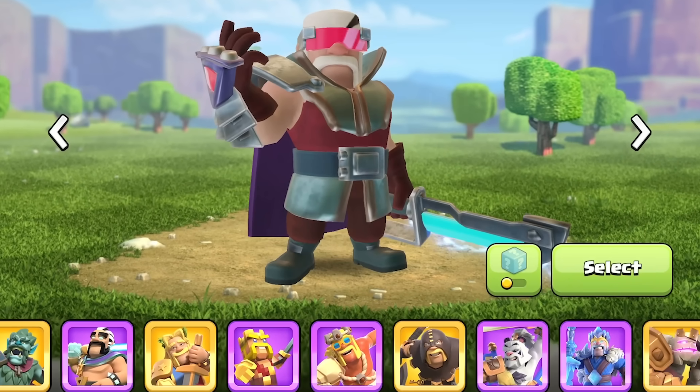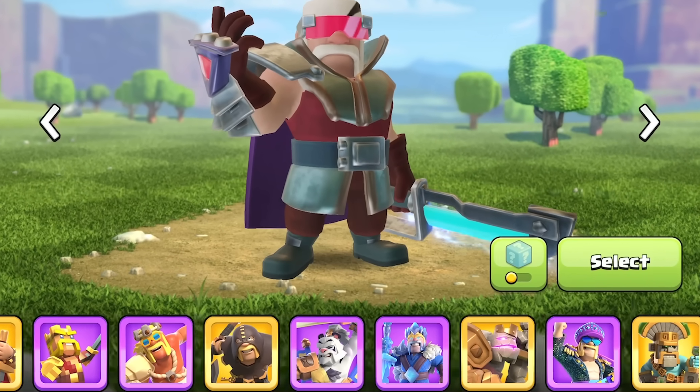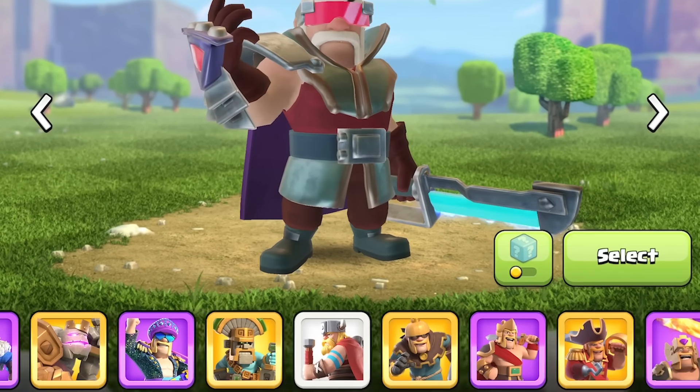We're going to go off the list provided by the viewers on which ones to show first, starting with the Lunar King skin. She loves it — he's so cute and fluffy. That is not how I see that skin. Definitely one of my favorites, but apparently now he's cute and fluffy. She says it would be different if his claws were out or he was growling, but as is, she just wants to cuddle.